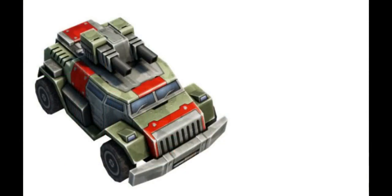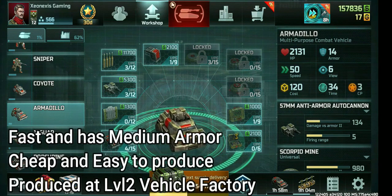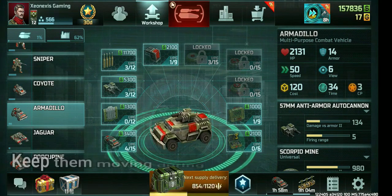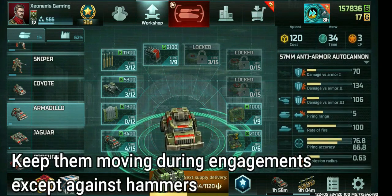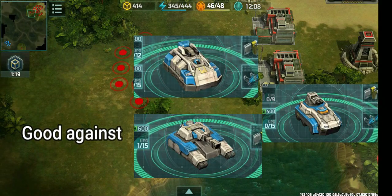Armadillos have heavy armor and move fast. They are also cheap to produce and can be produced at the level 2 factory. Just like coyotes, keep them constantly moving during engagements so you won't be easily hit by heavy assaults. They are generally a good counter against fortresses and can also engage cyclones, though not very effectively.